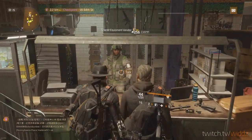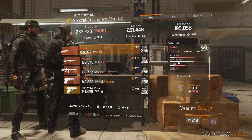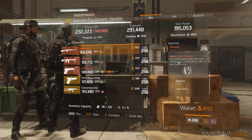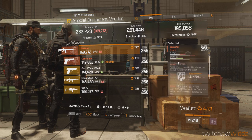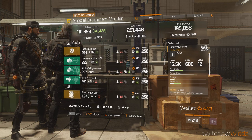We go to the special equipment vendor. Going through quick here — there's nothing special here in terms of exotics. Scroll through quick so you guys can see. Nothing special here on the weapon front.